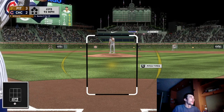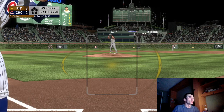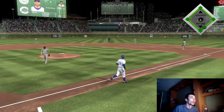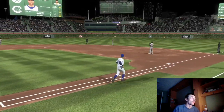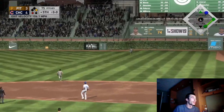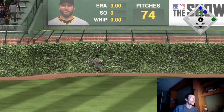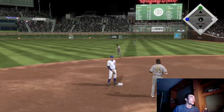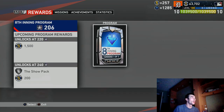The Ernie Banks moment is pretty easy — you have to tally 10 total bases in one game. It's a very similar mission to the moments extreme mission with Honus Wagner, but this card has a little more power and it's on an easier difficulty. Just wait for a pitch over the middle and power swing. I power swung on all three hits — two home runs and a double over the right fielder's head. You are player locked so you can't control the other guys, but I was able to get to 206 program stars by completing those moments and earned the 200 choice pack.